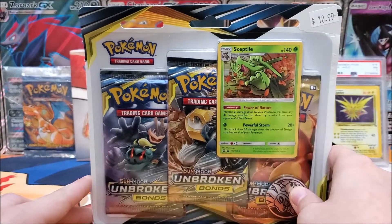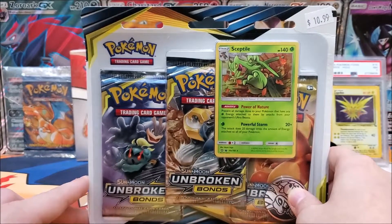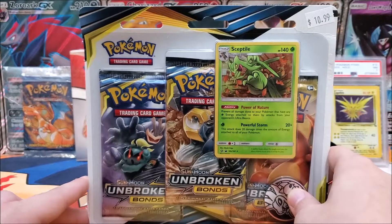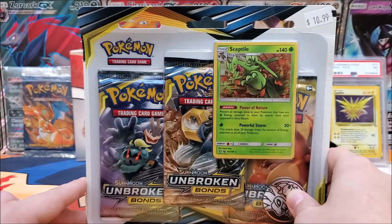What's up everybody, it's Book Wheels. Today we are opening up the Sceptile three-pack blisters for Unbroken Bonds. Last video I opened up the Type Lotion — if you haven't seen it, go check it out. Let's get opening and see what we can pull.